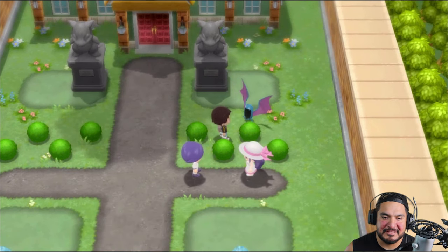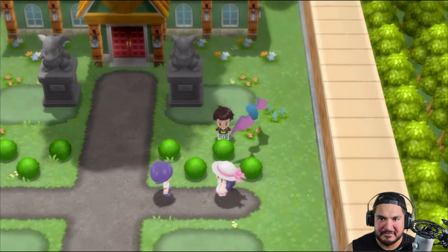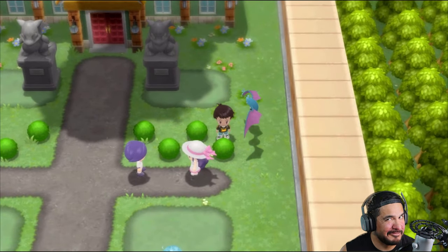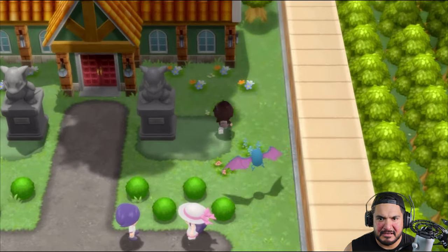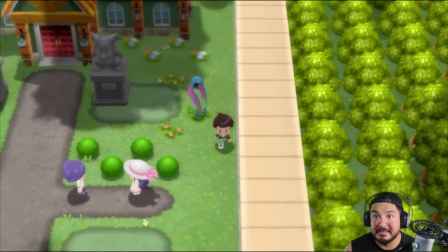Look at this. It wants to move faster and it's tugging me. Again, reminds me of a specific pet. Right here, nothing. I am looking for items. Hidden items, okay guys?